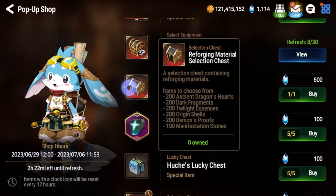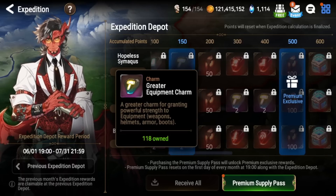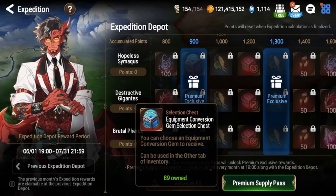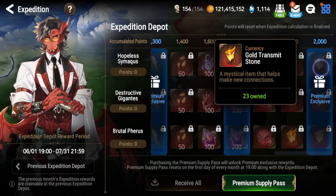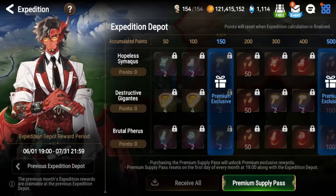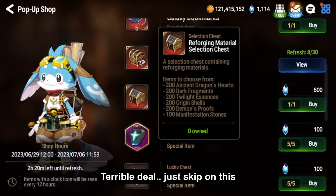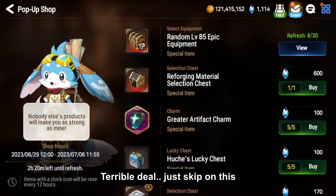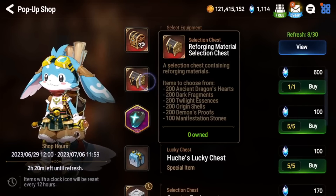Next, the reforging material selection chest — 600 Skystones seems cheap, but if you buy the Exposition Pass you get way more value. For about 1,500 Skystones per month, the pass gives you 300 manifestation stones, three equipment conversion gem selection chests, three more Molagora, three gold transmit stones, and 600 reforging mats. Compared to Hoochie's shop where 600 Skystones only gets you 100 manifestation stones or 200 reforging mats, this is a big scam. Do not buy this reforge chest — it's really only for whales.